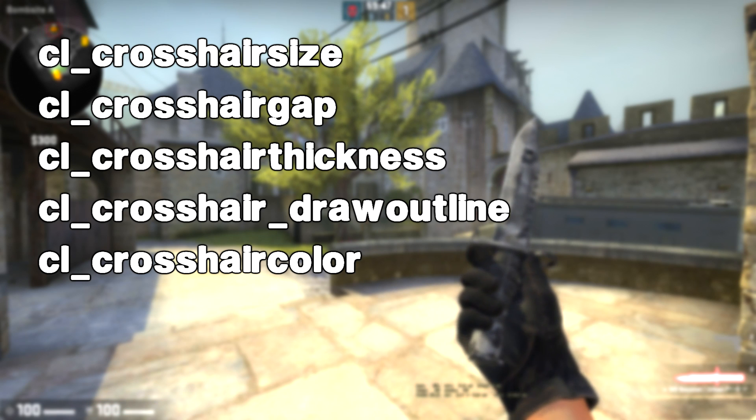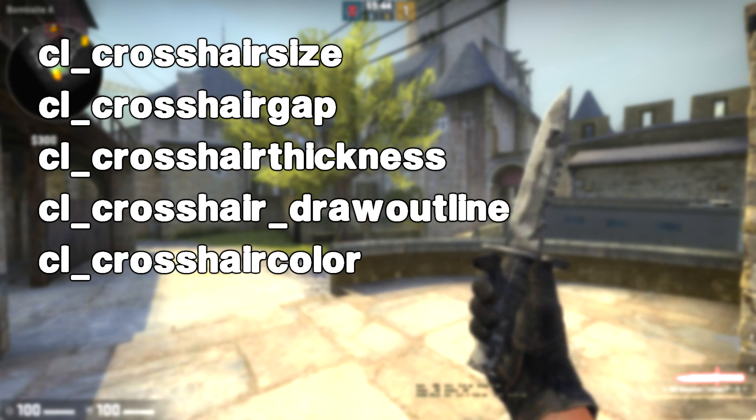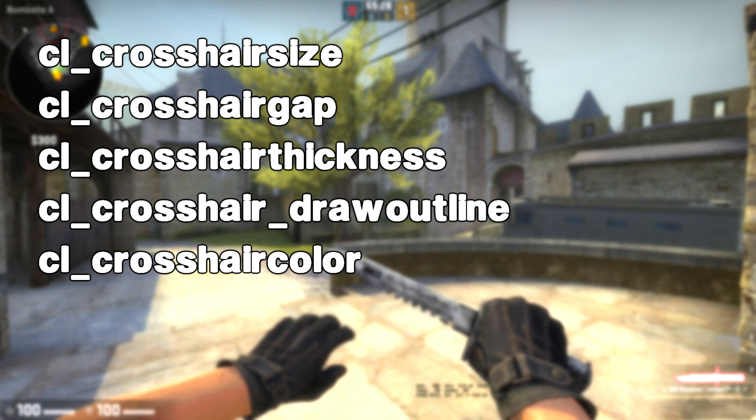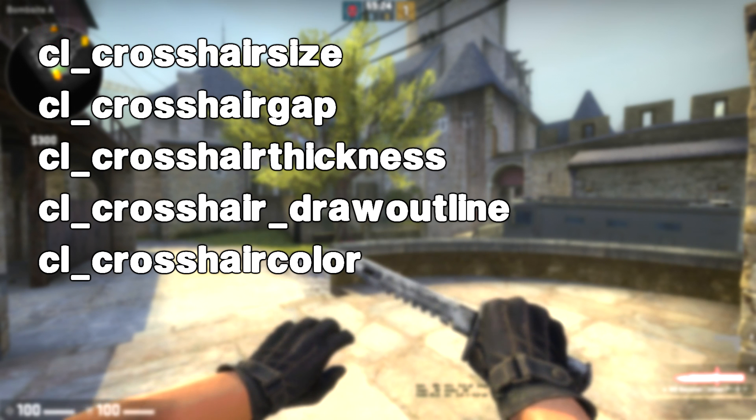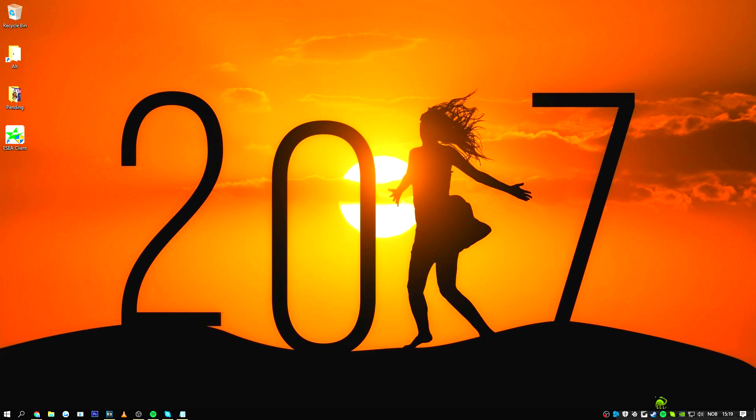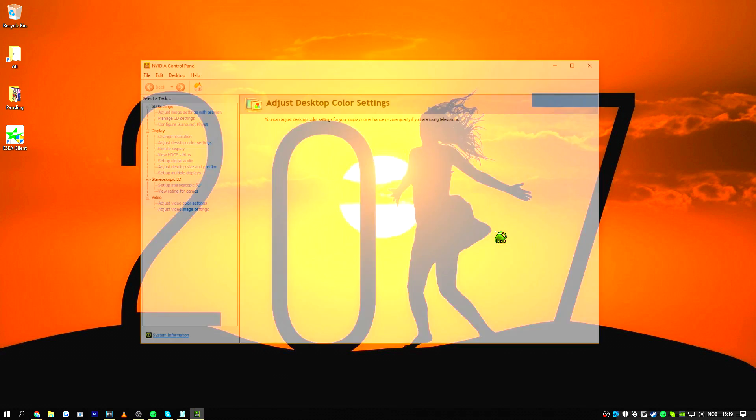The next big thing a lot of people ask about is crosshair, which is 100% personal — whatever you want. You can play with whatever crosshair you choose, but I really suggest you learn these console commands: crosshair size, gap, thickness, draw outline, and color. Put these lines in the console and put a number after each one — it'll show you the current value as a suggestion. For example, crosshair color lets you pick from different values. Draw outline is either 0 or 1, or you can put 0.5 for a thinner outline. For gap, play around with numbers from 0 up to around 4 or 5.